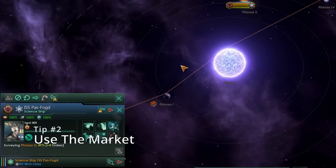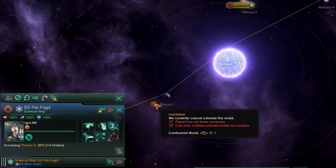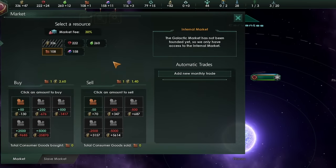While we have our science ship out surveying a continental world — our preference — it'll be very important to get a colony ship up and running as soon as possible. That brings us to my second tip, which is use the market. You want to use the market to make sure that you are producing as many resources as possible of the different types that you'll need to get a colony ship up and running without completely destroying your economy.